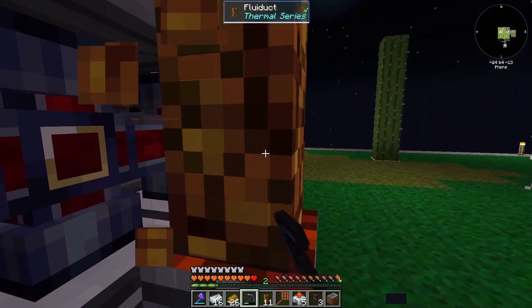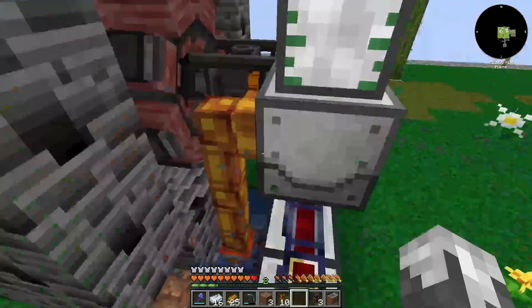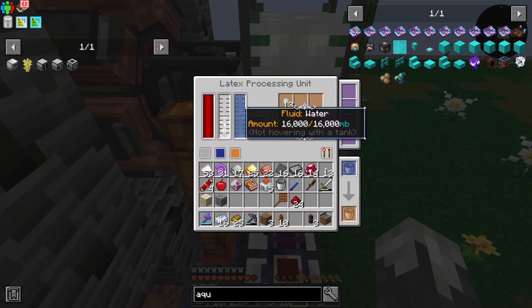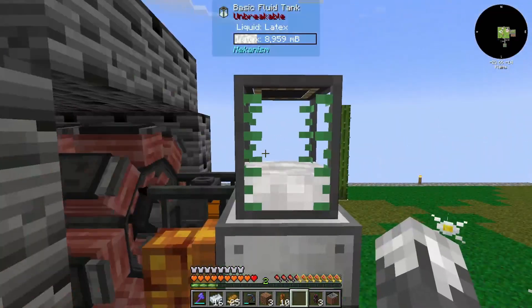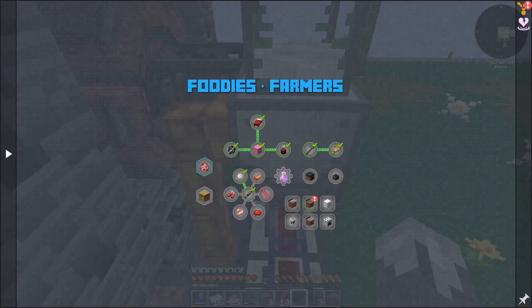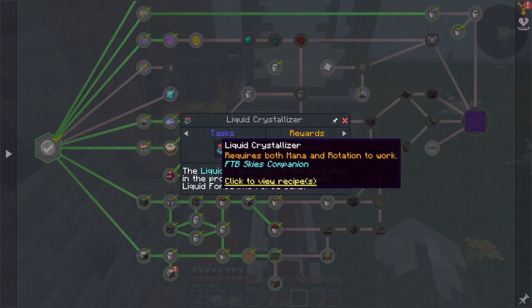Yeah — of course, if I had read the quest we would have known that. That's not going to work. All right, so I made the aqueous accumulator down here. We've got water in here all the time, and I went ahead and made another tank. I brought this tank over here, got it full up, and we've got our tiny dry rubber.